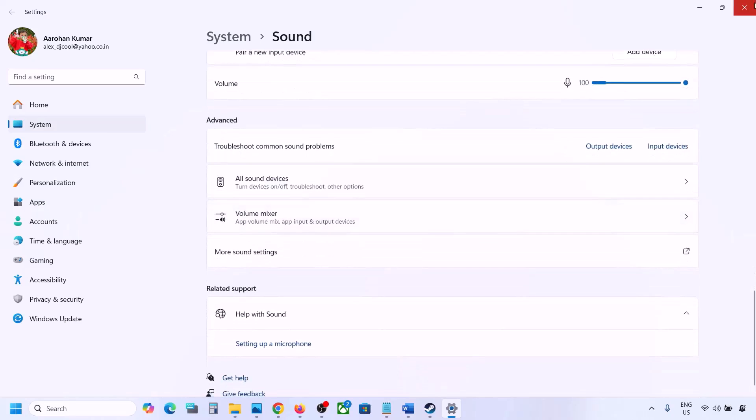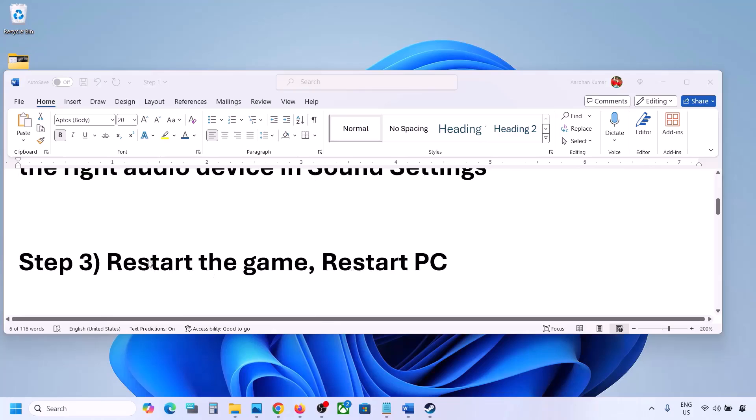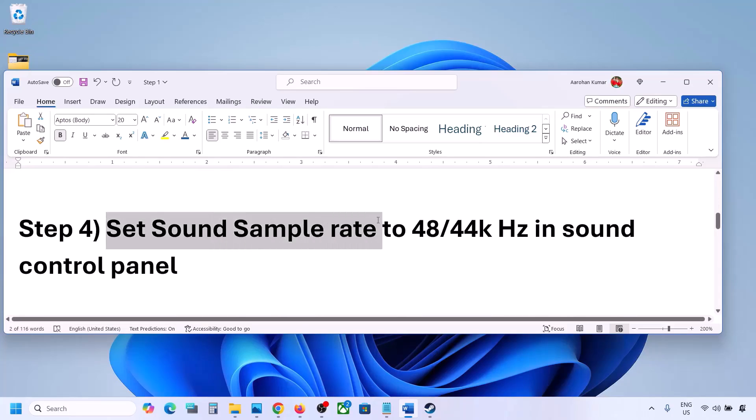Launch the game and check the sound. The next step is to restart the game and restart your computer. If the game is running, close it and restart the game. If that does not work, restart your computer and then check the sound.